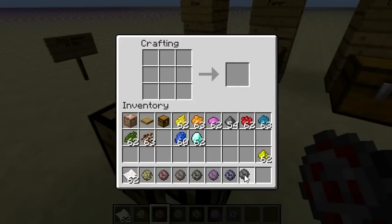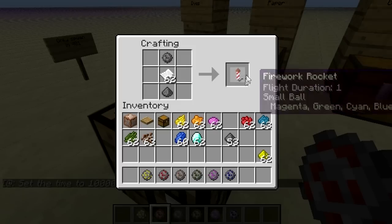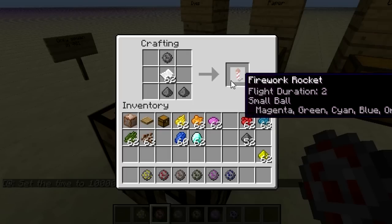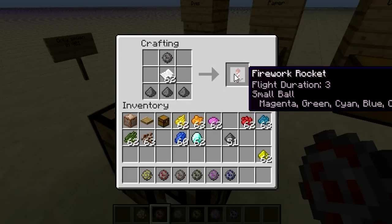After you get those firework stars, all you gotta do is add paper and then gunpowder. The gunpowder varies — you can use one or three gunpowder. One makes flight direction one, which is a little bitty firework. If you add two, it makes two. And then three makes three. So if you add one it's small, two it's medium, three is large.